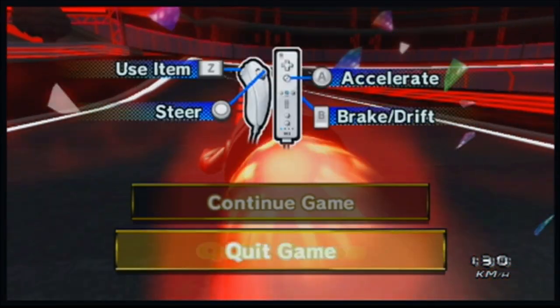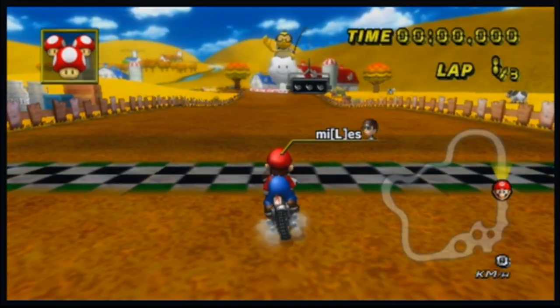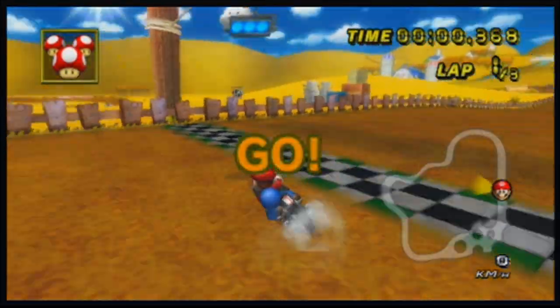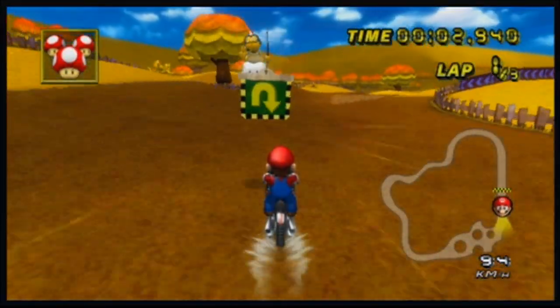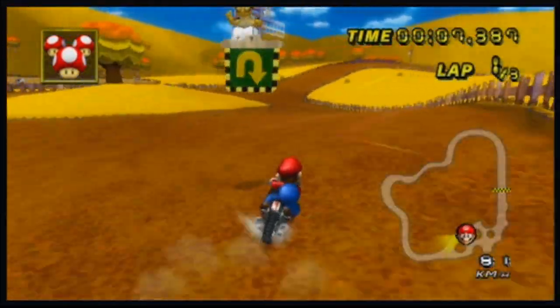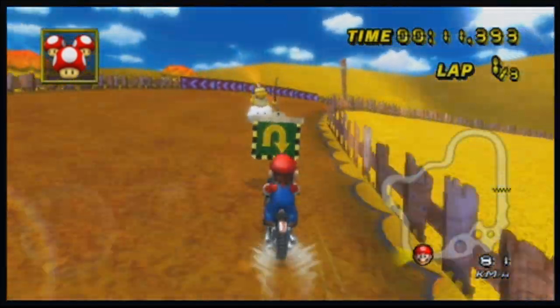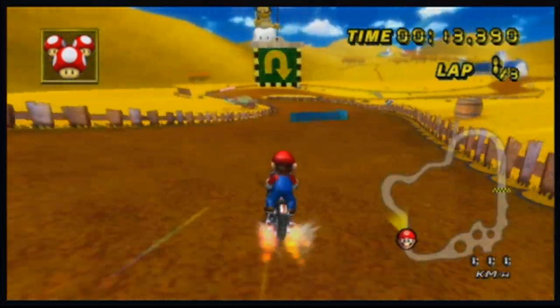On to the next track. This one's called Moomoo Meadows. You can fall off on this track, or hit a car, or something like that. You can hit cows to get rid of your items. This is also a pretty easy track. You want to go tight here, because the other racers also go tight, and you want to go faster.